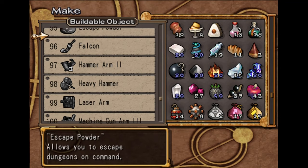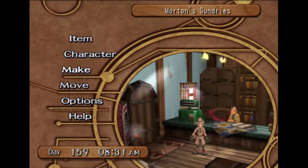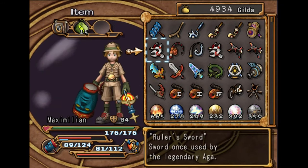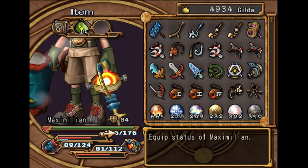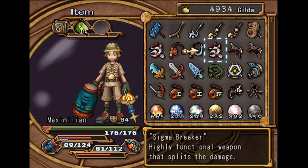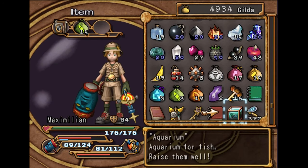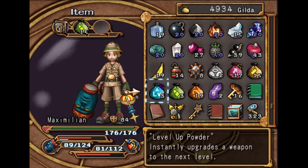Like the heavy hammer, for example. You can create these, go get them to plus 5, and you can then break them down and put them onto your weapon. So, you do need to do a little bit of combat, but you don't really have to, because you can just use level-up powders, which you can make infinitely.